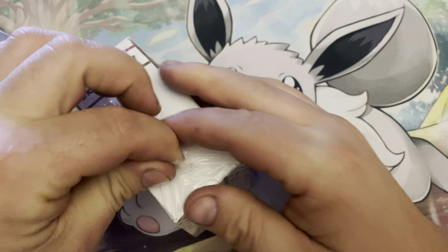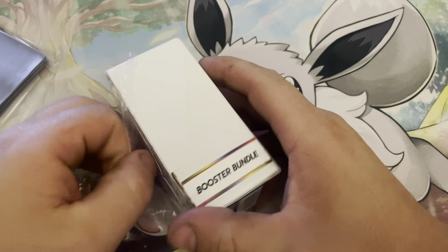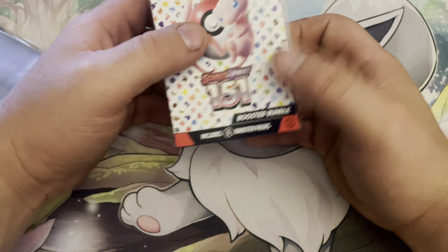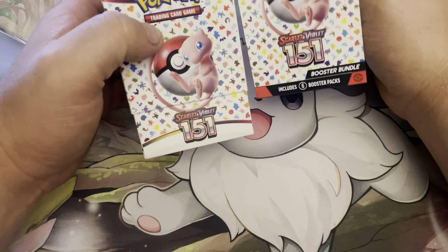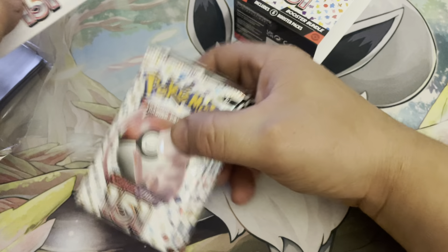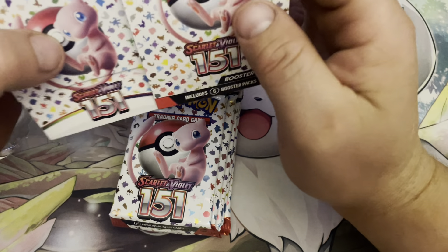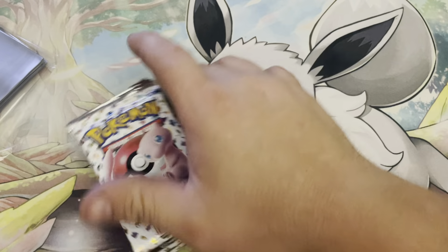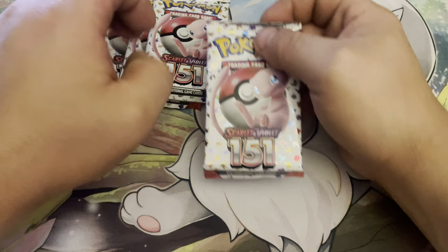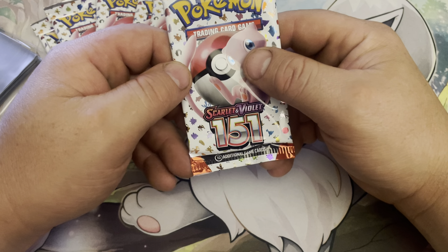Let's see what we can get here out of six packs. There's going to be some more 151 as well, right up until Paradox Rift — the next main Scarlet and Violet set that comes out. No little brochure in here, just the booster packs. So we got six packs here — the last 151 of the initial release. Let's go.